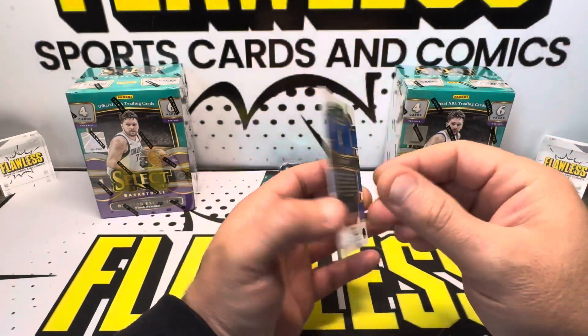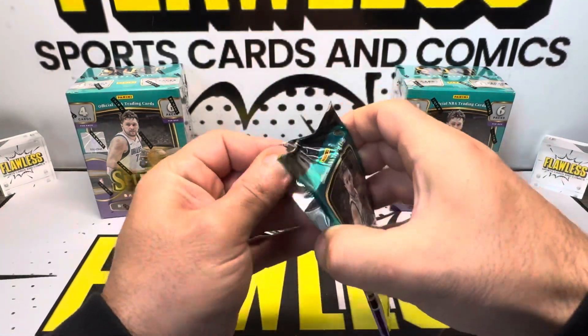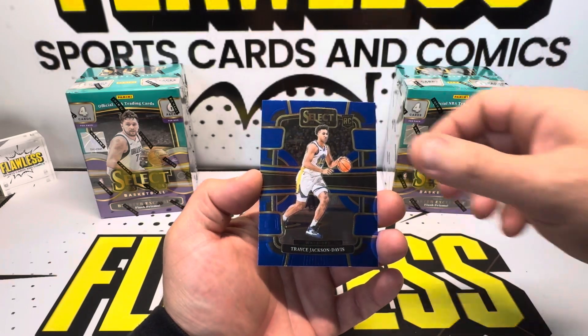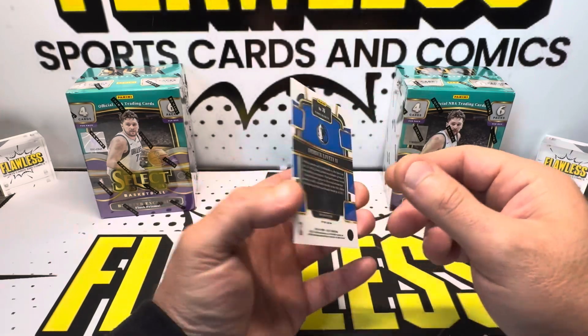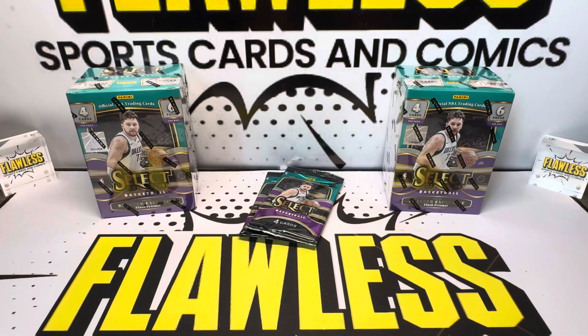Nice looking card with the Orange Flares — this is going to be the Concourse Prism, but they are common. Good budget pull, two per blaster. Then LaMelo Ball, Anthony Edwards, Davis, and we did get Derek Lively II. This is going to be the Concourse — green, white, and purple. That's a good rookie to have. Can't say nothing about getting a rookie parallel, even though it's a common one, but it's still a parallel.